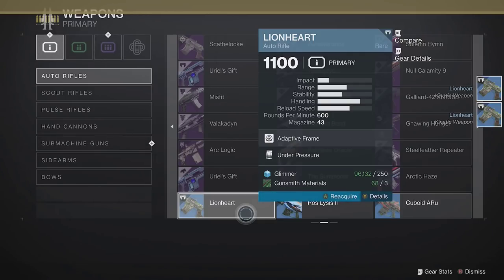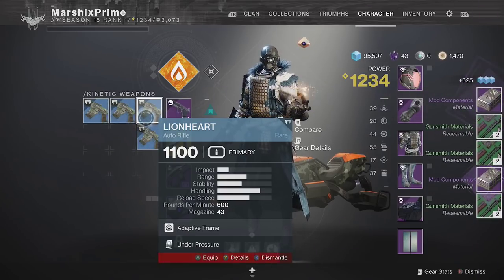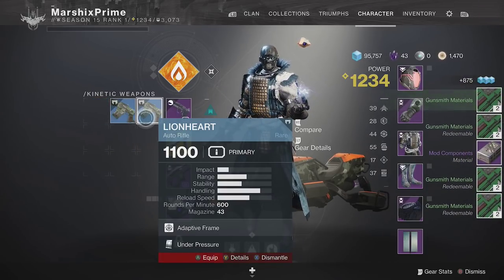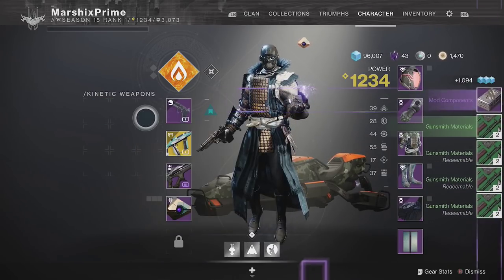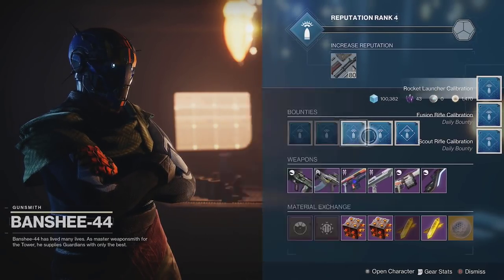A good way to get mod components quickly is by heading over to Collections and finding a blue weapon that has a red Legion symbol on it. Pull out as many as you can hold, then dismantle them. Each one has a 10% chance to give you mod components, and you get back 2 of the 3 gunsmith materials that you spend, so it's very cheap. If you don't feel like doing that, you can always farm endless amounts of gunsmith bounties.